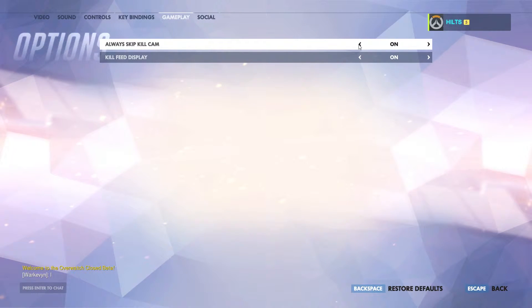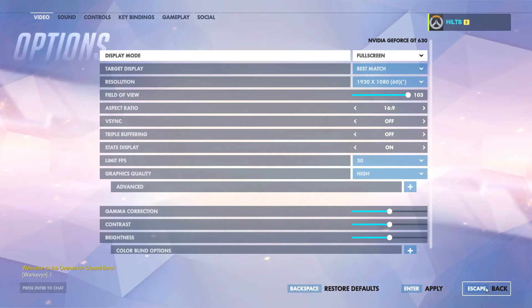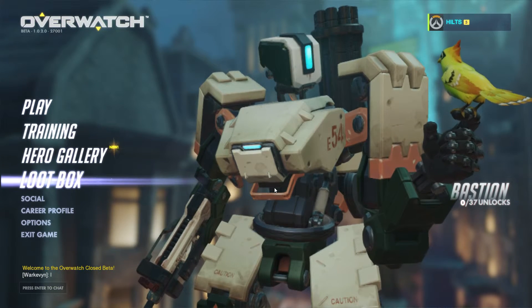In gameplay options they added a skip kill cam option. I rushed to turn it on but actually think it's better to keep it — it gives valuable information about who killed you and where they are, especially if you were taken out by a sniper you never saw. There's also a kill feed display in the top right corner showing who killed who; it's very discreet and not obnoxious. The social section is basic at the moment with a profanity filter — they'll probably add an appear offline option later.